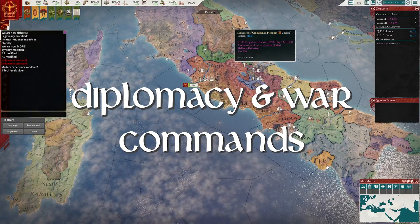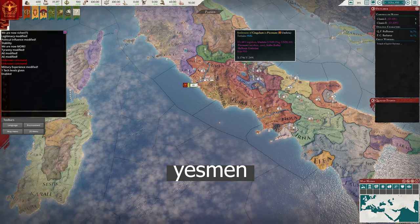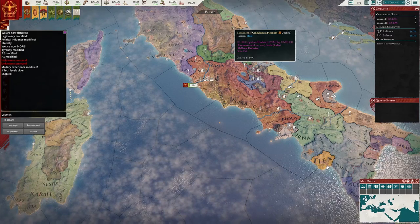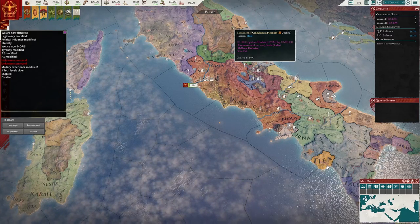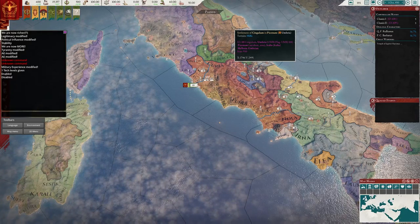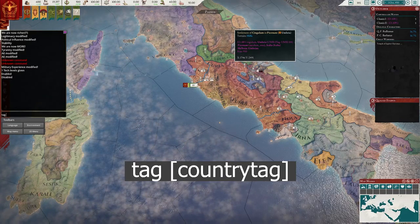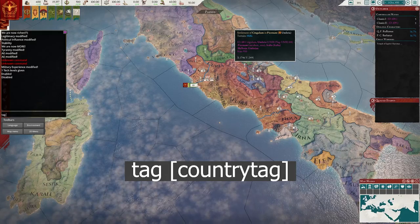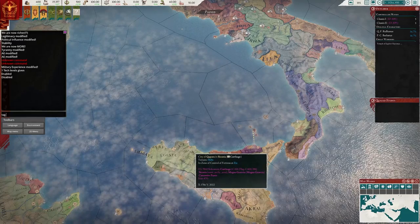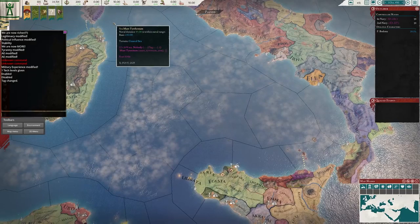Another command is yes_men — when enabled, the AI will accept all diplomatic proposals you send them. Entering it again toggles it off. Next is the tag command, which allows you to switch to another AI country. For example, to switch to Carthage you enter CAR, and you are now playing as Carthage.